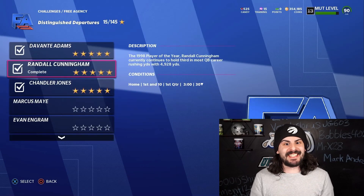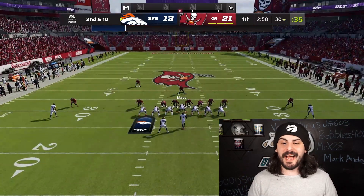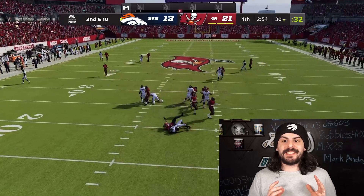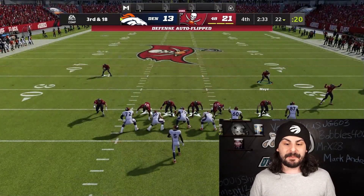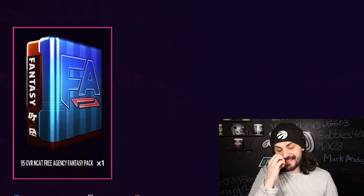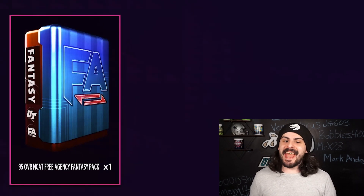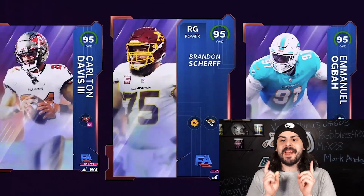Jumping into some free agency solos — there's a player in mind that I want, so we had to play through these solos. We're closing in around that nine-hour mark of playing time, so we still have a few more hours left on this challenge, but we are coming together pretty nicely with a team. Leveling up as we continue to beat these solos, and we're up to 430,000 coins. We just completed our last solo, so we have this 95 overall NCAT free agency fantasy pack. Opening it up — they are NCAT so we can't sell it, but we are taking Brandon Scherf as our right guard to add to the team.